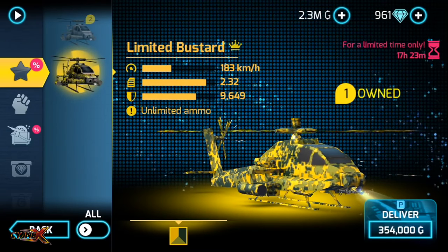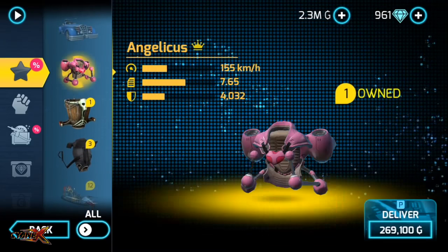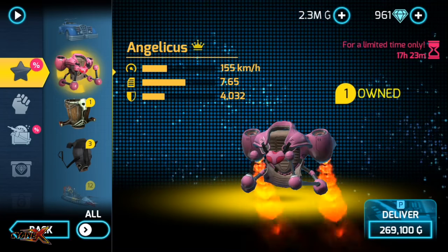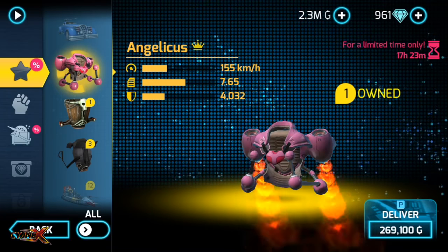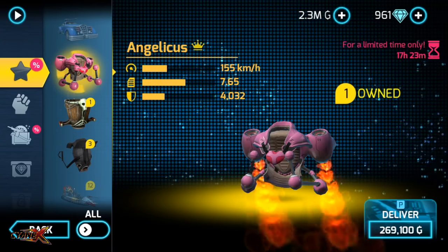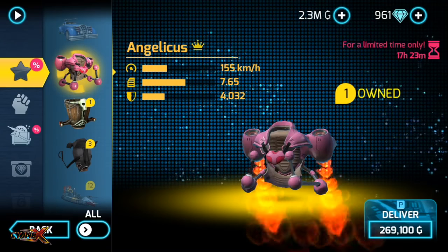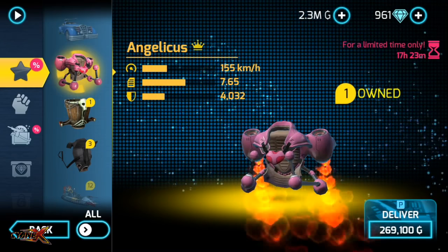Alright, let's get into the review. Before I start, guys, make sure you hit that like button and subscribe if you're new to my channel. So we got Angelicious right here — the top speed is 155 kilometers per hour, acceleration is 7.65, and health is 4,000. I'm going to compare these stats with all the other jetpacks we have.